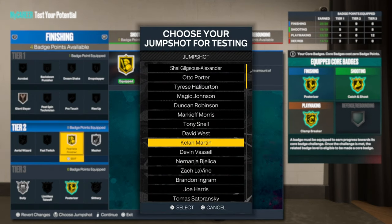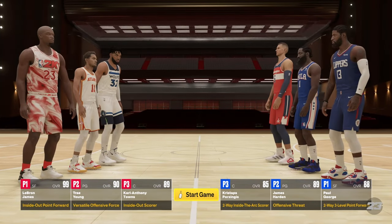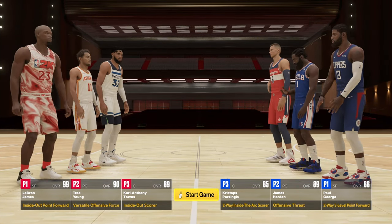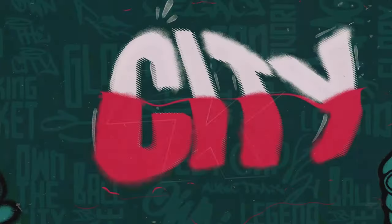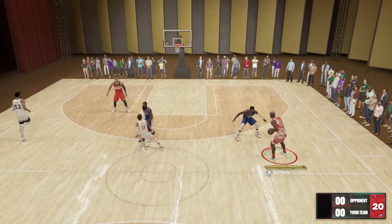I'm gonna go ahead and get a little dunk in. I think it's Paul George, so it's gonna be tough. If you want any of my other builds like Ja Morant or Curry, let me know.